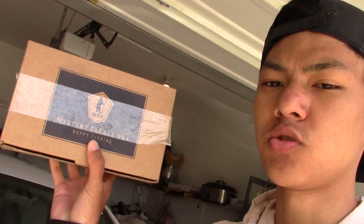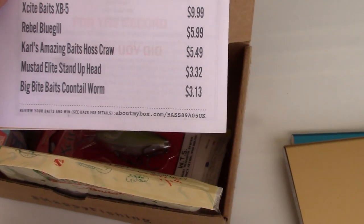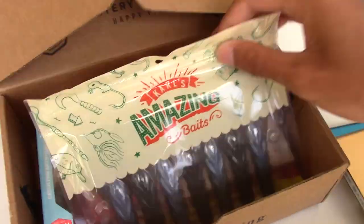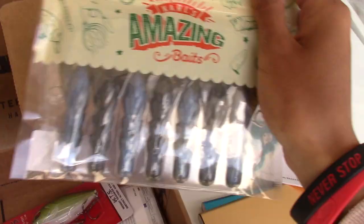Welcome back to FOB! Today we have a Mystery Tackle Box video. I got the regular Mystery Tackle Box and I'm gonna be trying to complete the MTB slam. Marvin's gonna meet me out at the pond, but let me show you what's in the box first. When you get them you usually see this card that shows you what baits you have and how much they cost, plus the sticker.